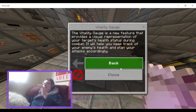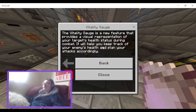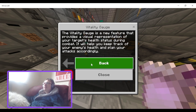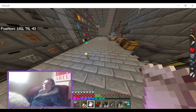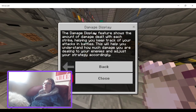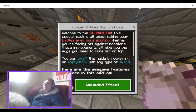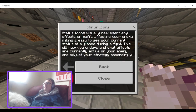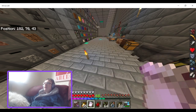Moving on: the Vitality Gauge is a new feature providing a visual representation of your target's health — basically hearts above their head. The Damage Display feature shows how much damage you've dealt. Status Icons show the negative effects active on enemies.